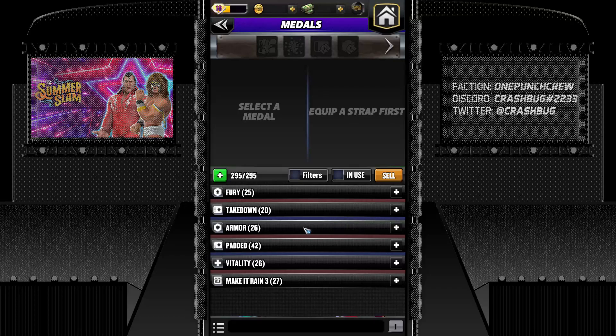There are sets for medals and every set gives a bonus. Fury — the icon symbolizes a gem with an up arrow, so it boosts gem damage. Takedown boosts move damage. Armor is gem plus a shield — defense against gem damage. Padded is move plus shield — defense against moves. Vitality is HP with a plus icon. And we have Make It Rain, which I currently have two sets of. These are all the sets available.